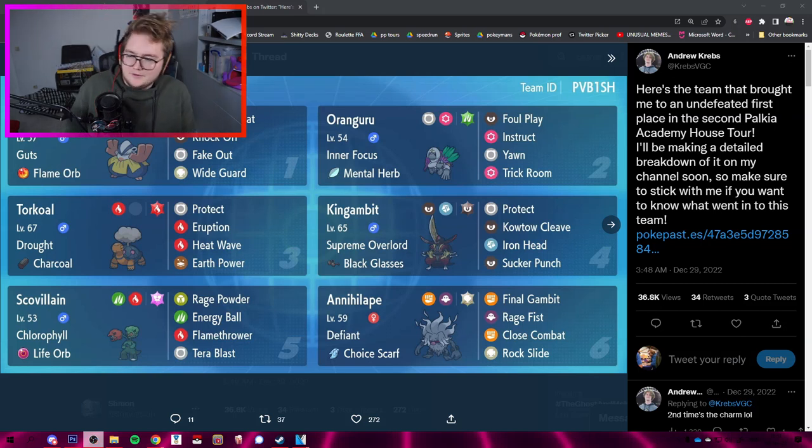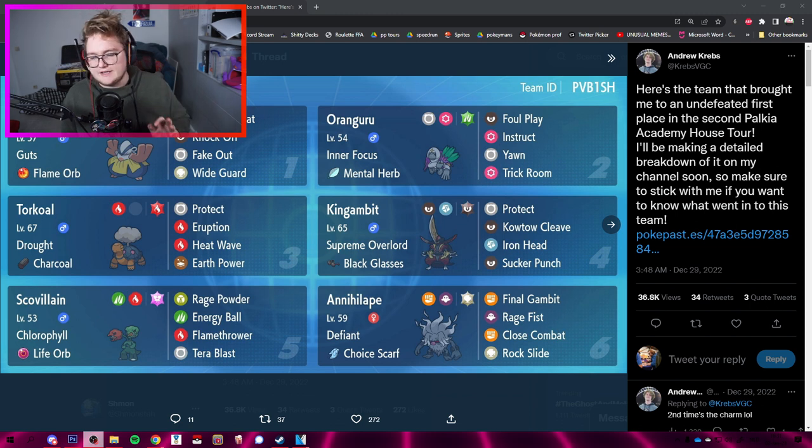Hello ladies and gentlemen, today we're using a very fun team made by Krebs VGC. Krebs made a very particular team - it is very trick room oriented. The coolest thing is it has Scream Villain, and he won the Palkia Academy Tour with it. I really want to try using this team and also Annihilape with the first version, the Choice Scarf version with Final Gambit, which I've missed.